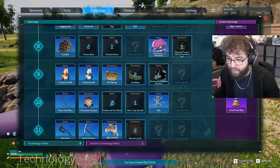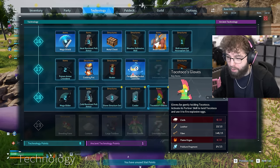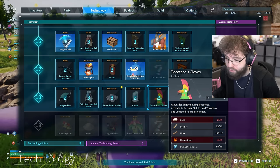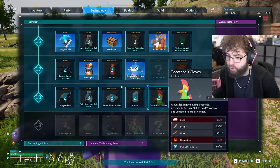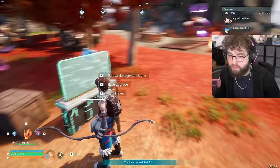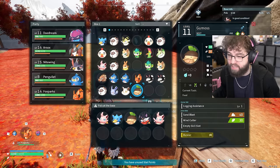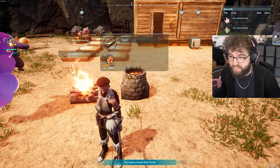We got a level as well off of that. Mega glider, stone structure, carpet set, Toko Toko gloves — activate its partner skill to hold Toko Toko and use fire explosive eggs. What the fuck? Let's see how many ingots are over there now. It should be working when I'm not here, right? Surely — only three. Are you guys serious? What the hell are you guys doing? I can put some more cats down I guess; it's definitely not efficient at the moment.